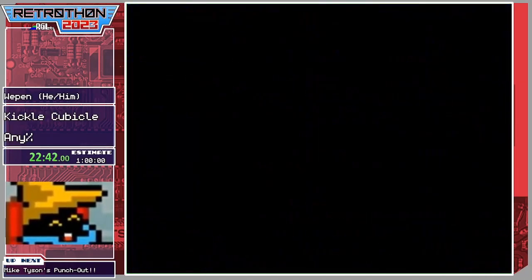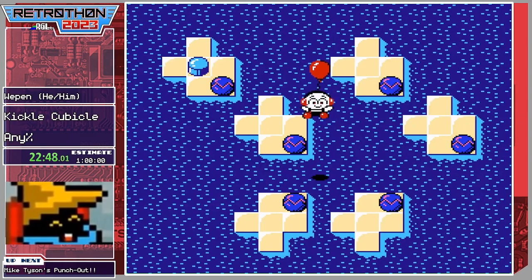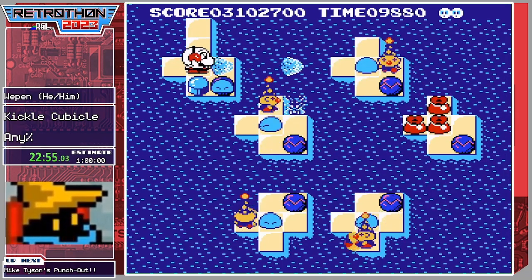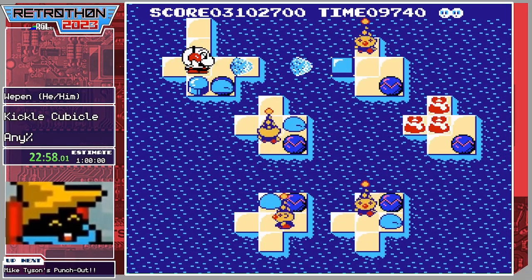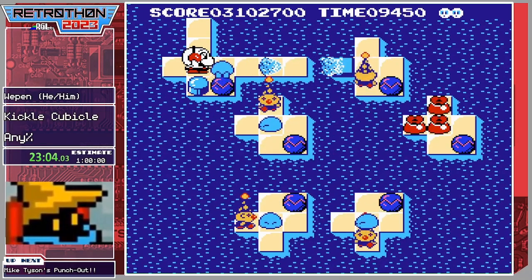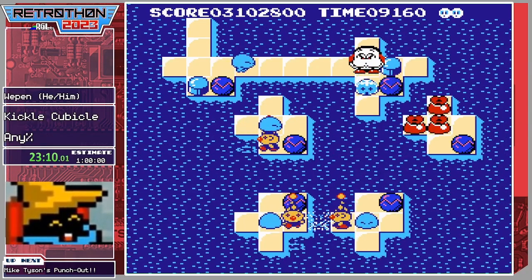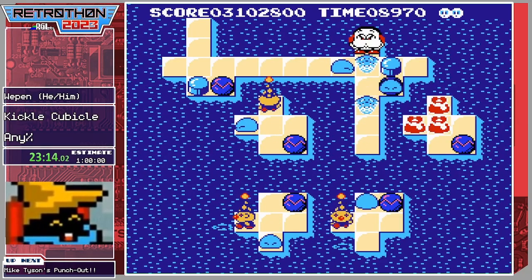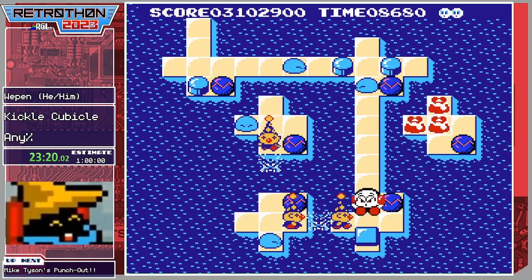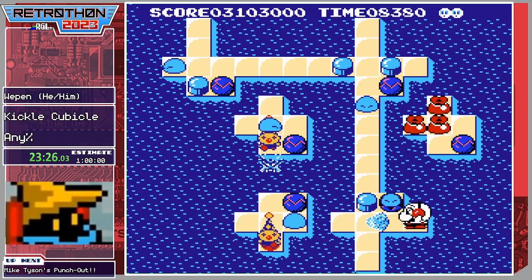Otherwise there's not really a whole lot of unique mechanics — most are in the devices on the stage themselves: the spawners, the hammers, the enemies. Kickle can spit, can place a blocker, and can dance in place. This is one of the longer stages of the game — it tends to be an annoyance. If you lose or die at any point later in it, it's trouble having to go all the way back to fix it.